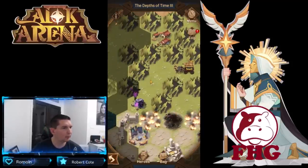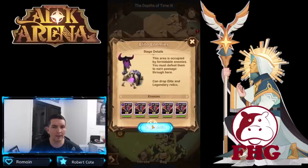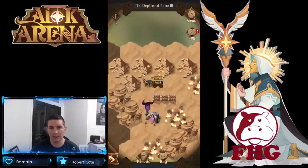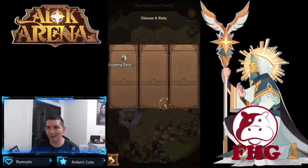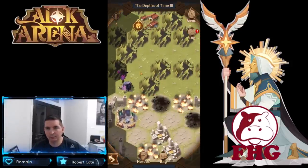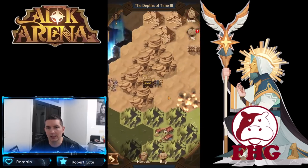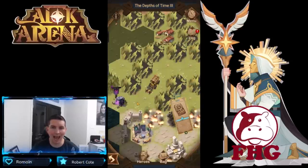We're picking up a crystal chest this way — there is another chest on this side that we have to get. Overall, very interesting camps in here so far — a lot of five of the same, like triple brood or five Brutuses. Another interesting camp there. We're going to pick up our first crystal chest, which is very, very nice. Then we're going around this way to pick up a couple more chests.